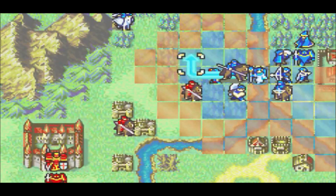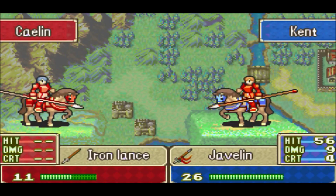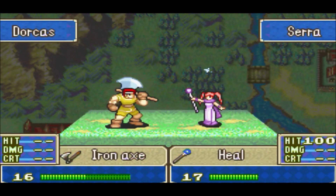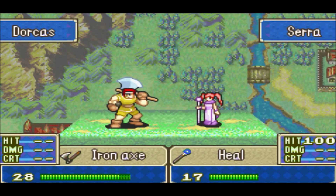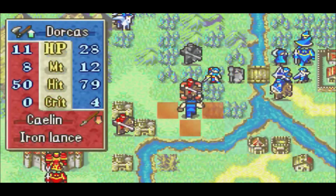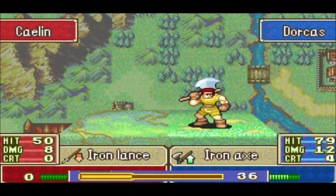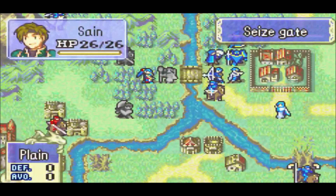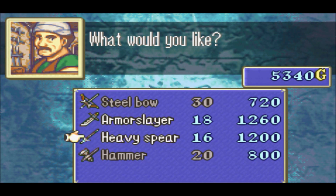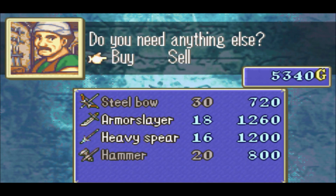Kent, javelin throw. Good job, Kent. And Sarah, heal Dorcas this time. Come on, Dorcas, get yourself some heals. We're getting closer - I promise, this is progression. It's very slow, agonizing progression, but it is progression. Is there even... oh hey, there are weapons specifically for fighting him. I'm going to lose them after this chapter anyway. I don't really think I'll need any of it though.